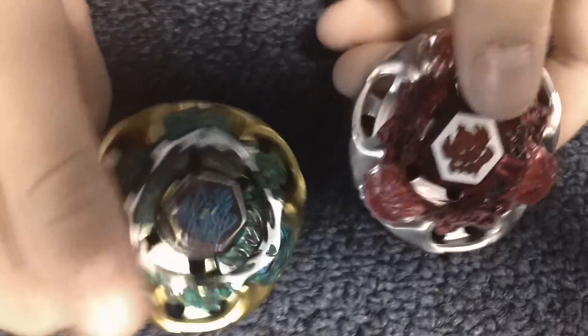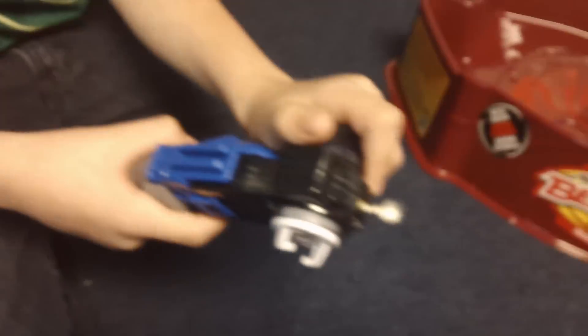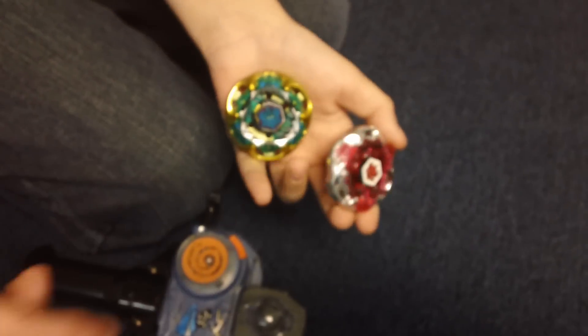These are Gravity Destroyer — this is Attack and this is Defense. This is the launcher we'll be using, Gravity Destroyer's launcher. You can switch from left to right. Now, we're going to be doing a non-counter mode first, and then at the end we're going to do counter mode.